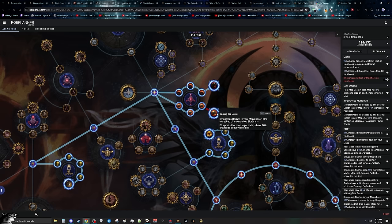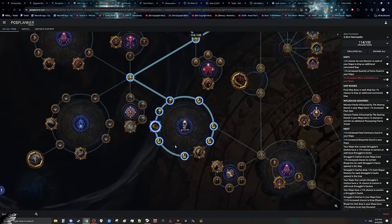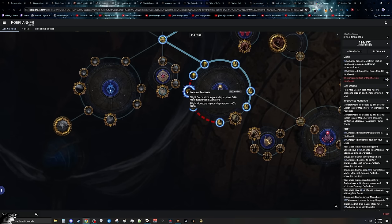As for the main farming strategy for blights, we're going to come down and get ourselves Immune Response, as well as all the other nodes except Spores in the Wind, which is completely useless. One thing to mention is if you cannot handle Immune Response — as it's going to make the blights substantially harder — you can just drop this point to make the blights easier. But I'd highly recommend getting used to running Immune Response, as it'll make your blights faster, meaning you do more maps per hour and make more money.